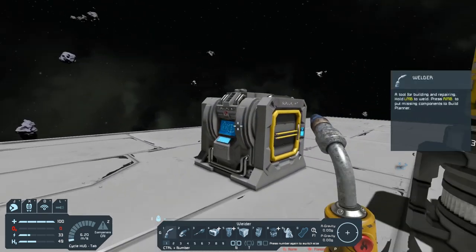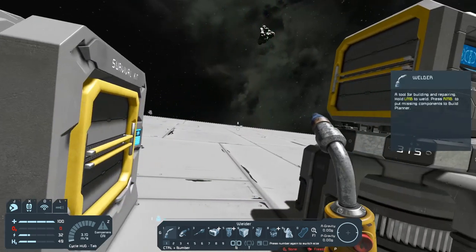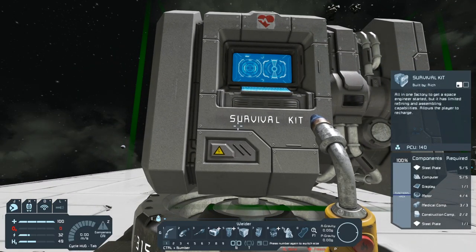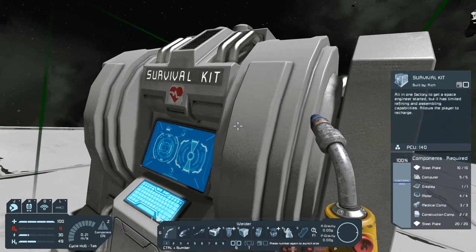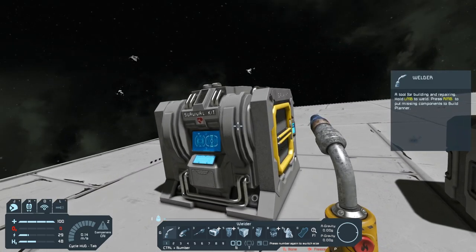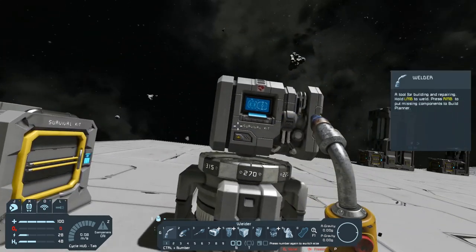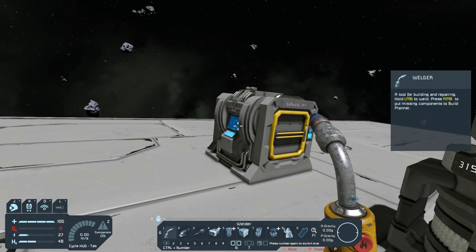If I go ahead and get out my welder and look on the right-hand side, you'll see the components it takes to make this — 30 steel plates if you count them all together. The small grid one takes less resources. Everything on that list you can make with stone, except for the metal grid components. This survival kit requires three metal grid components. So if you have a small grid ship and want to switch the survival kit over to a large grid, you can do that by processing a little bit of stone and making the resources you need. Metal grid components take resources you won't have right at the beginning — you actually have to find them.